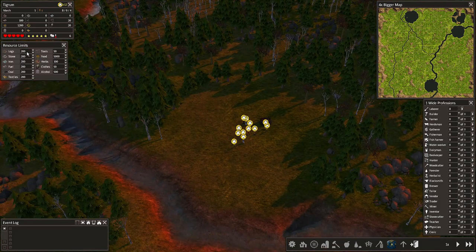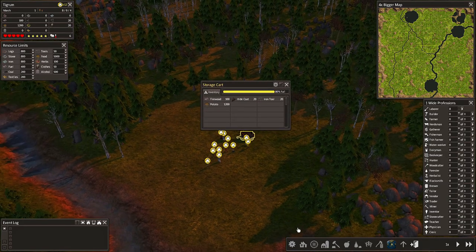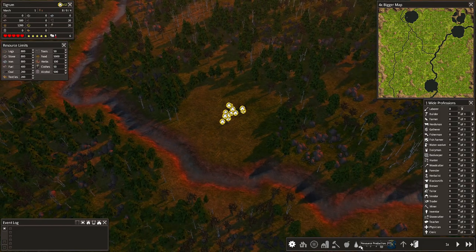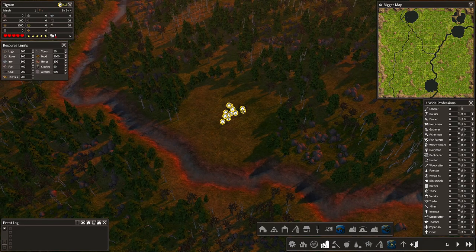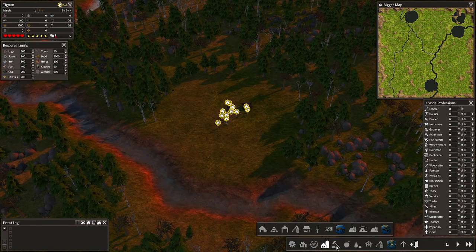And the resource limit — I'm gonna put some numbers in it. What the resource limit does is tricky but actually very useful right from the beginning. Let's say I want a maximum amount of resources brought into the village — my laborers will stop bringing that resource and go somewhere else where it's actually needed. That's what it does, plain and simple.